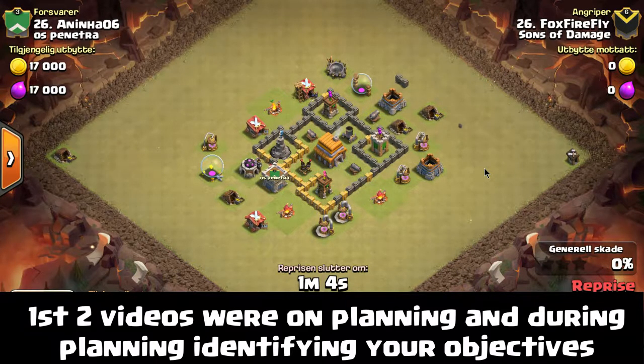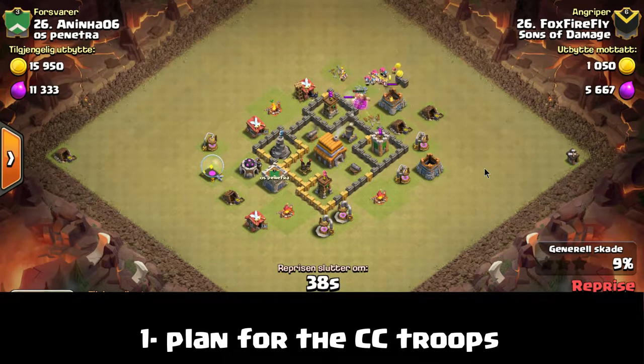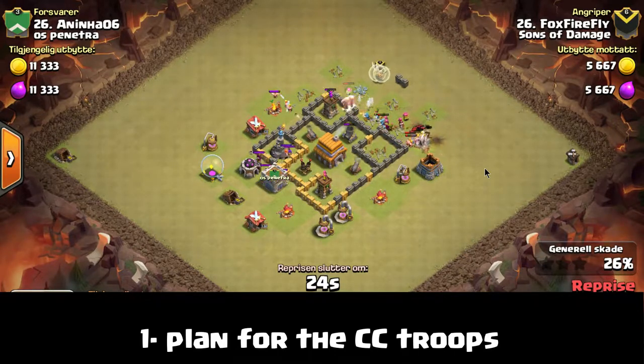This might sound like a bunch of mundane and pointless things to try to do through every attack, but there's actually a reason behind it. Going through all of the planning parts of the attack gets you in the mindset that the attacks are bigger than what you're doing right then and there. And believe it or not, it's going to make a big difference for you once you start thinking outside the box and scouting the bases a little differently.